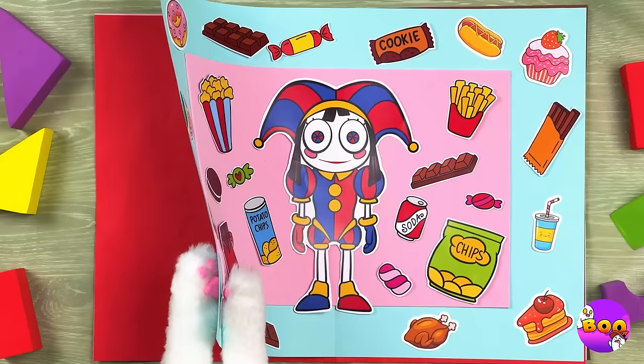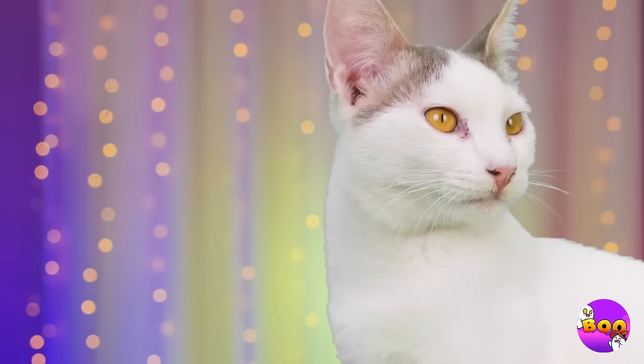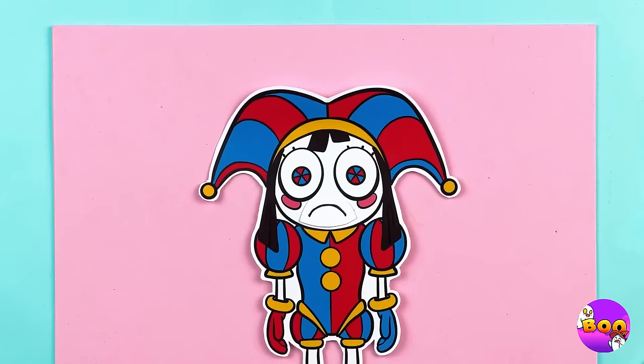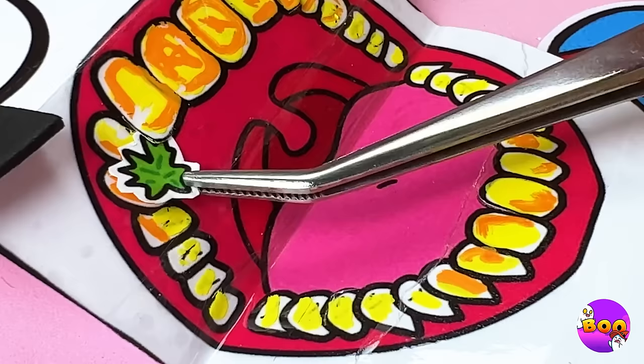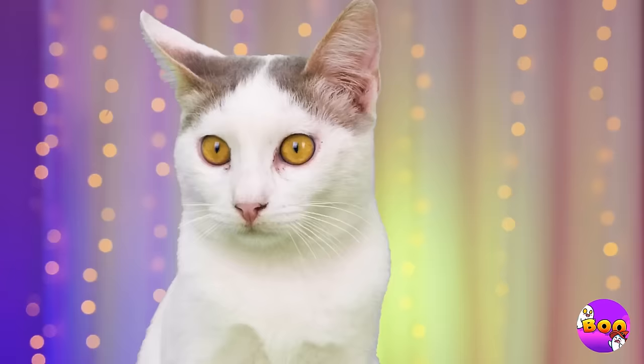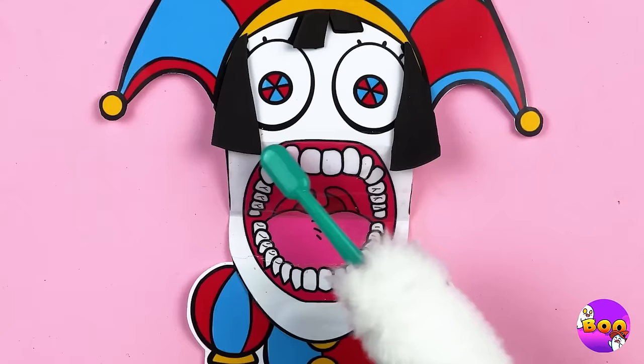Pomni's got her very own personal food court! You should really try chewing. Want fries with that? Are you full? Her teeth need fixing up — much better. Now they'll need a good brushing, get scrubbing. And how about a little tooth gem?